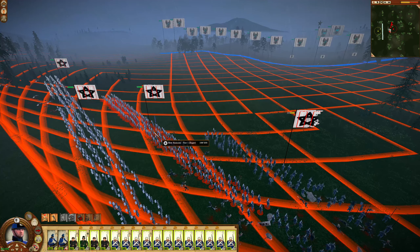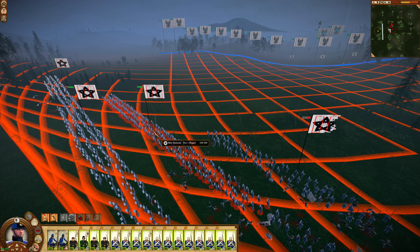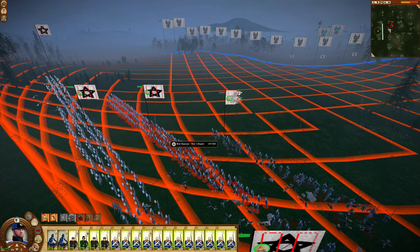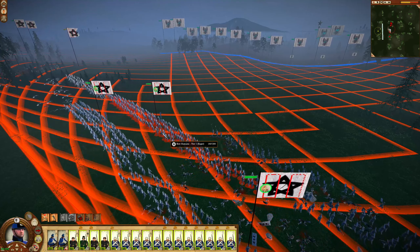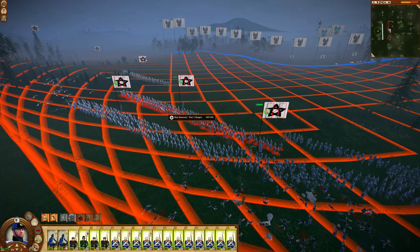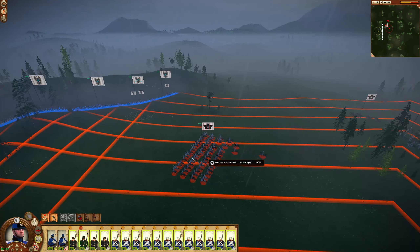Kill those bow samurai. In Medieval 2 I hate pavise crossbowmen - I hate them with a passion - and in Shogun 2 I hate bowmen, I hate them with a passion too. They've killed so many of my troops, just so many. Enemy artillery not so much, enemy cavalry not so much because we can always put down stakes - except for the conscripts, I don't think they can put down stakes. But bowmen are the ones who cause the most damage. Looks like the cavalry is going to try flanking over here.